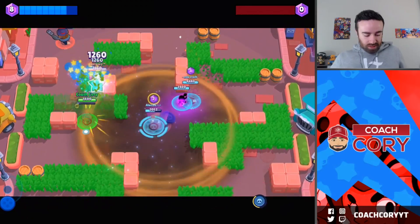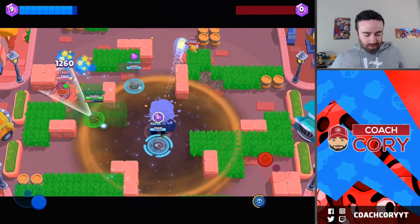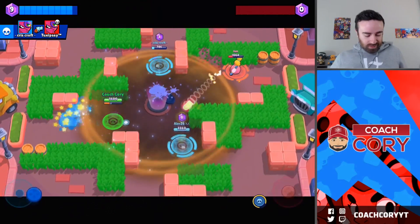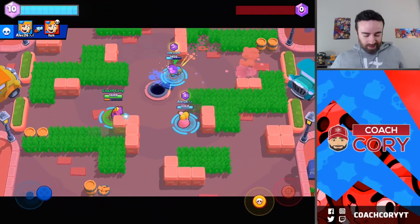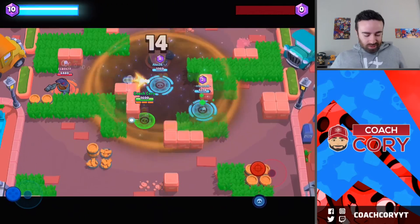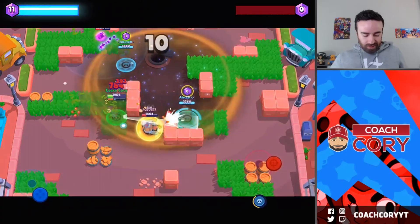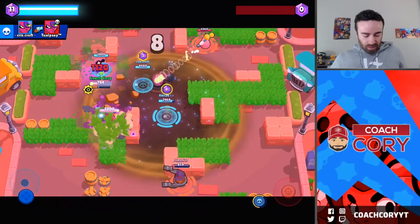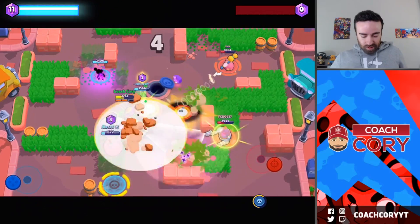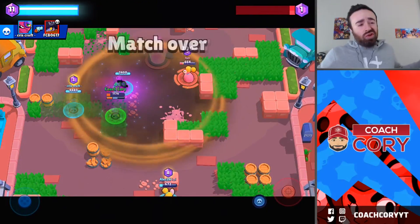They don't know where our gem carrier is — what are you gonna do? How are you gonna super us? The super lasts 12 seconds. I got it back — boom, chaining supers! You can go for me, that's fine, I don't have gems. They're all going for me but what does it matter? Invisibility is a little bit strong. Is Sandy broken?